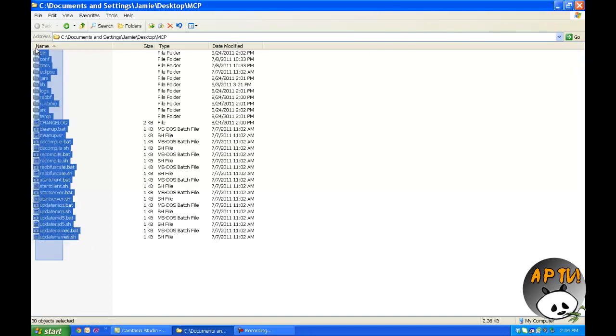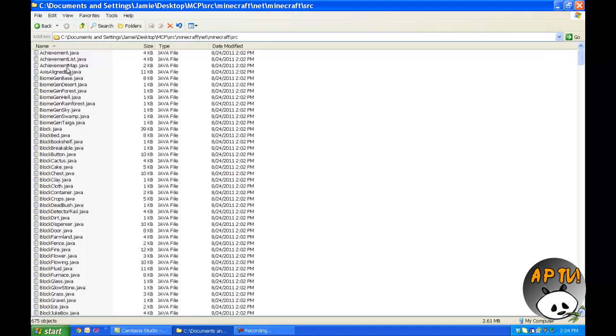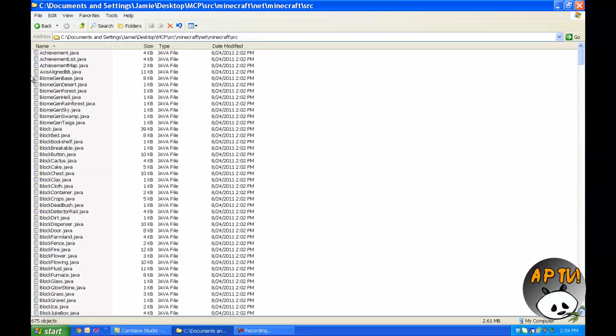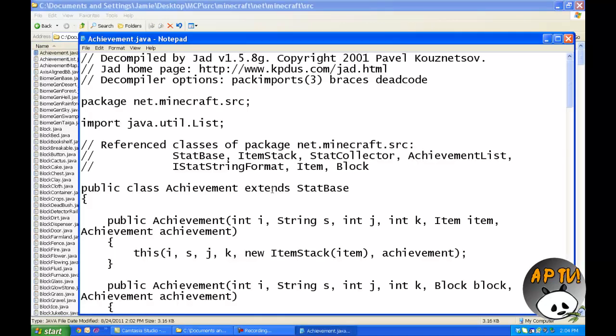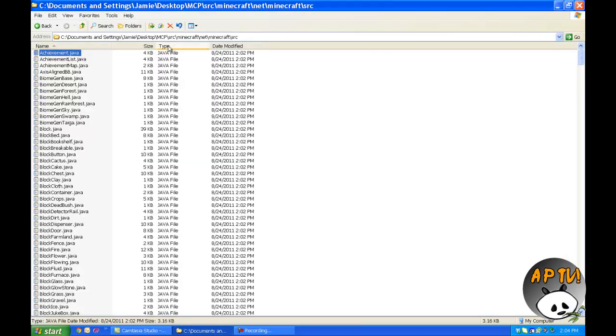So, assuming you already have the JDK installed, go to the source file or the SRC file, go into Minecraft, go into net, go into Minecraft, go into source, and now you're in all of these previously class files — this just broke it down so you can actually read it. Assuming you have the JDK installed, you'll be able to read all these. If you want to go to the achievement.java, we can read this — look at all of this good stuff, and so on and so forth.